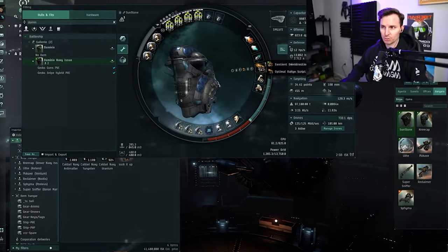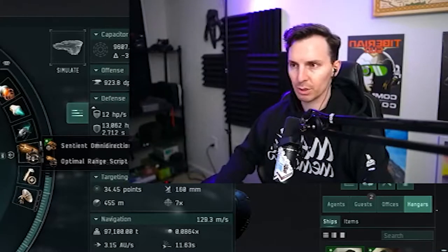Next is an omnidirectional tracking link with an optimal range script. This increases the optimal range of the drones. I have problems with fast frigates — if they're moving too quickly, the drones miss a lot. If there's an interceptor in the level 4, this lets the drones hit targets every single time. The geckos are also very slow, so this is essentially a drone DPS increase overall.